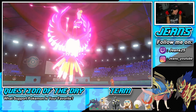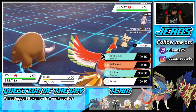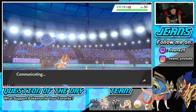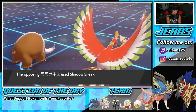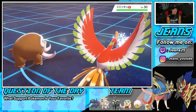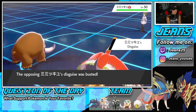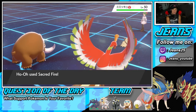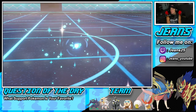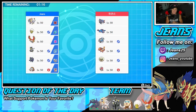Now I can bring out Mamoswine, use Ice Shard to break the Disguise, and Ho-Oh outspeeds and Sacred Fire should just rip through Mimikyu. Jeans starting off strong — Grimmsnarl's trick to take off the Focus Sash was the play of the game. Ice Shard takes off the disguise and Sacred Fire comes in hot. He goes for Shadow Sneak but we survive on 11 HP — that's GGs! We take battle number one, taking down that mono-ghost team.